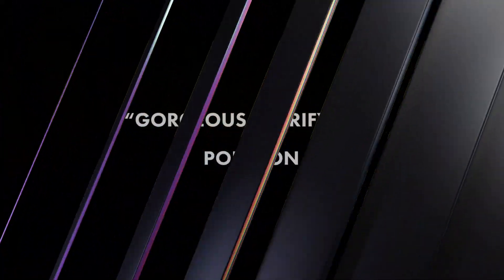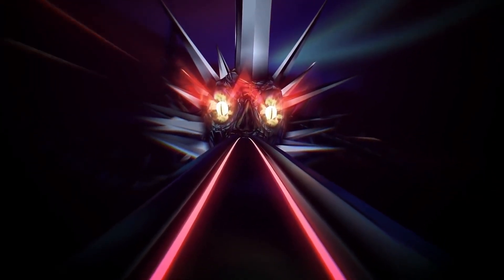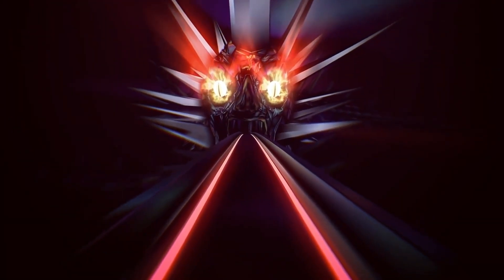Thumper Pocket Edition — there are nine levels that take about seven and a half hours to beat, and the game can be fully played offline. For the asking price, there's a good bit of content included that should easily entertain for hours.